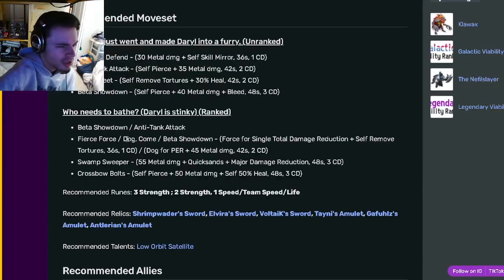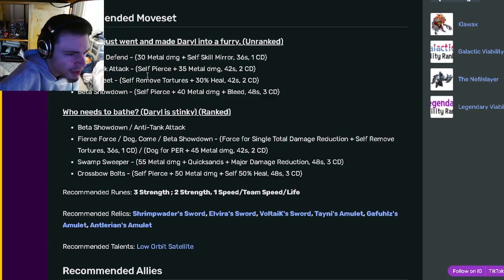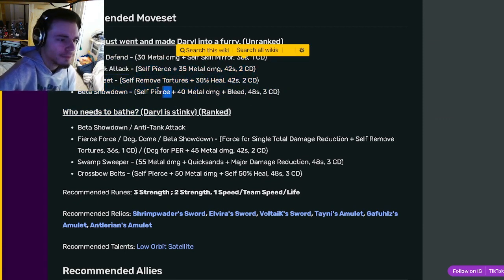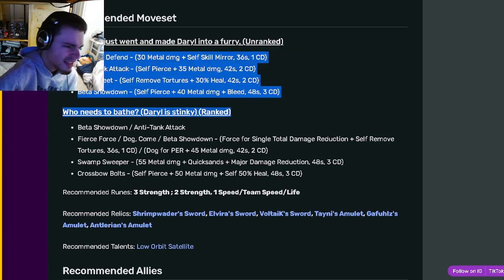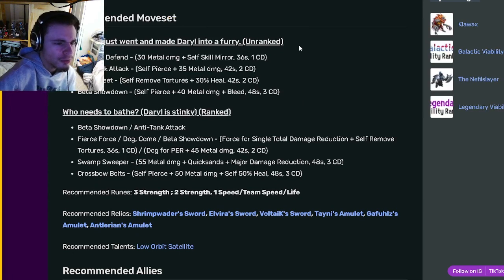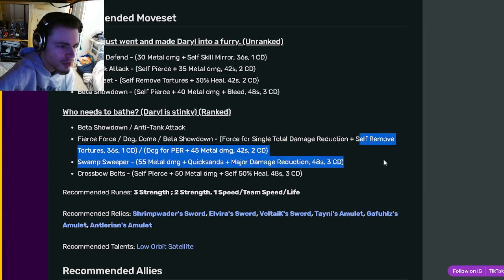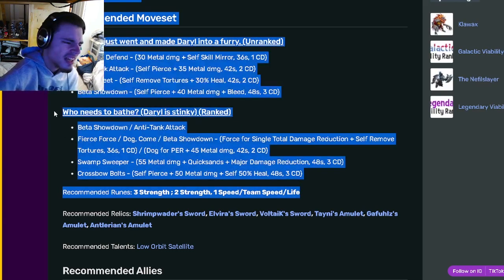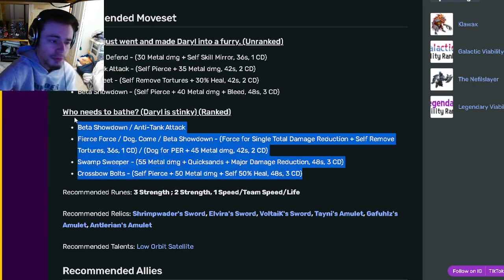Let's go down to the movesets. Daryl has a self-skill mirror, self-pierce, self-removed tortures, and another self-pierce. Both of the pierce moves apply pierce first, which is very good. His ranked moveset includes a single total damage reduction with removed tortures, major damage reduction with quicksands, a self-pierce with a 50% heal, and a PER. It's not super OP, but he does have really good moves.